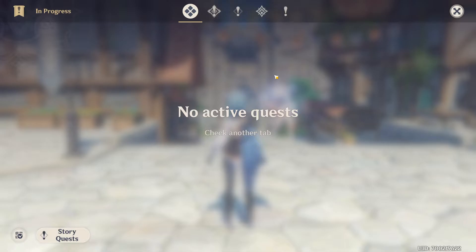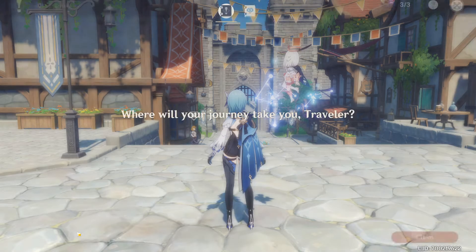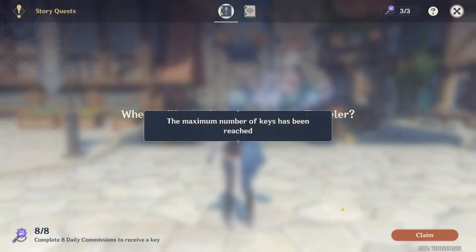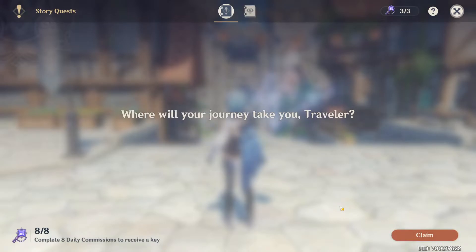As you increase your adventure rank, you will also get story quests involving a cast of playable characters like Diluc, Venti, Jean and so on. In order to unlock a story quest, you need a story key. To get story keys, you need to complete eight daily commissions, so you would need two days to get one key, as you receive four commissions every day.